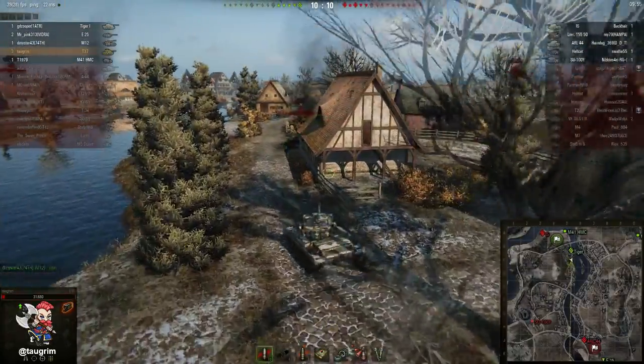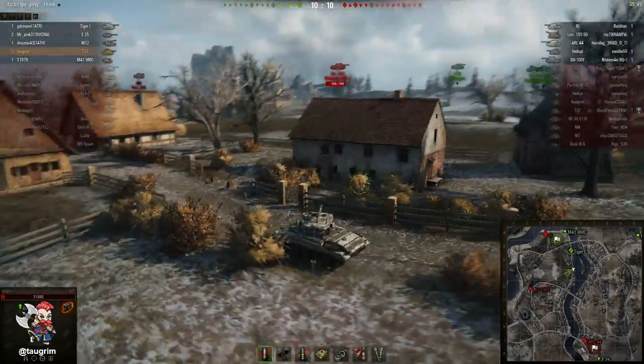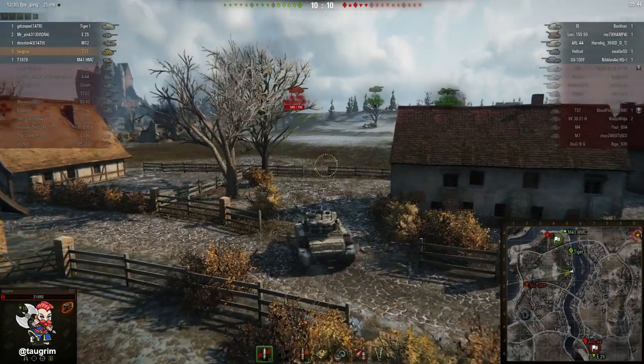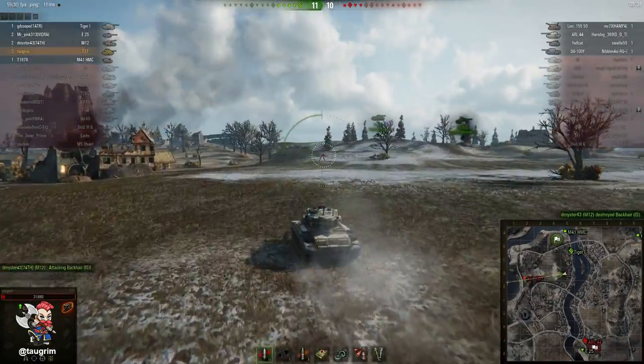Some of the people in our chat were complaining about the Tiger. It can be really hard to win when top-tier heavies are camping like this. While I do understand that the Tiger is not built to be a brawling tank in a tier 7 battle like this, he could have very easily bullied a lot of the tanks. And if he had gone along the 1-2 line, that line probably wouldn't have collapsed to the extent that it did.